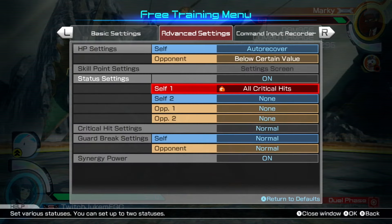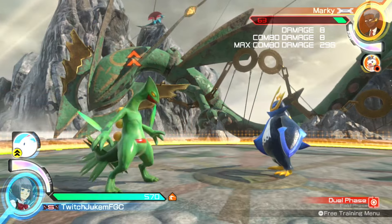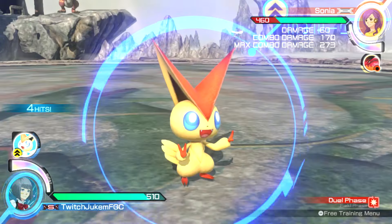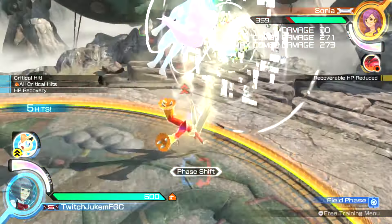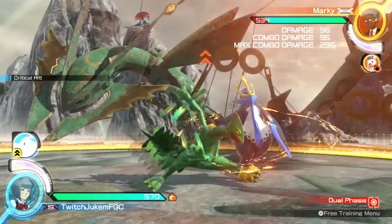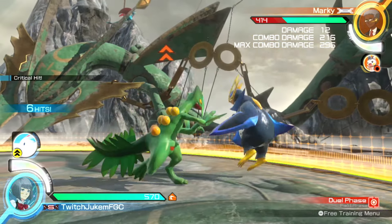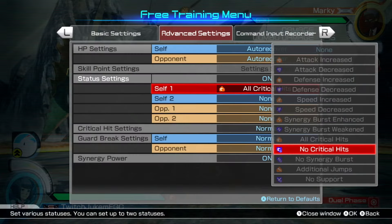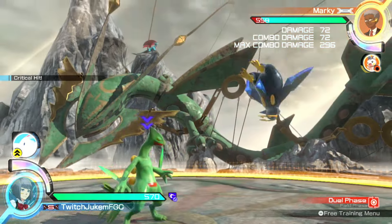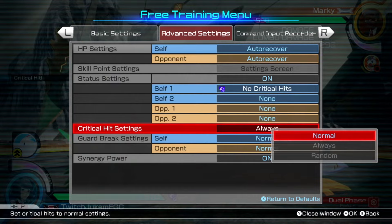Moving on to the all crits buff — it does exactly what you think it does: makes everything a crit. Crits can even occur mid-combo if you were to use Victini. Lots of characters get changes depending on if something is a crit. Sceptile, for instance, his 5X will crumple without having to be fully charged. And as for the no critical hits debuff — yep, that's definitely a no critical hits situation.